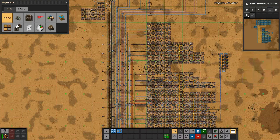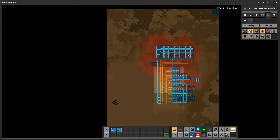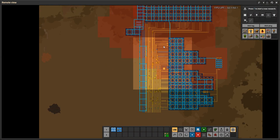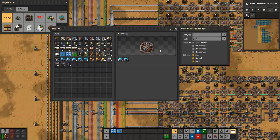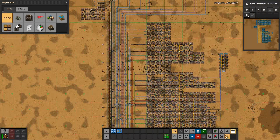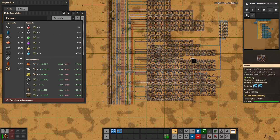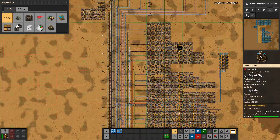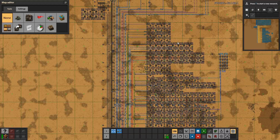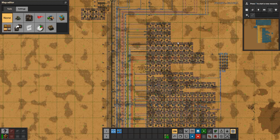So that's it for this video. I just wanted to show you this very small base that we can make without any roboports — just beacons and modules — and it will provide you with 500 science per minute. Thank you so much, and if you liked the video, hit the like button, subscribe, share with your friends, and I'll see you in the next video.